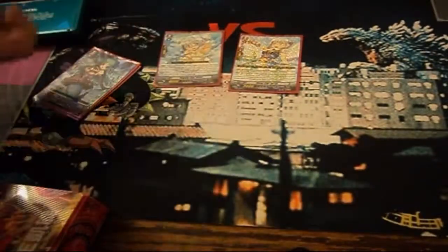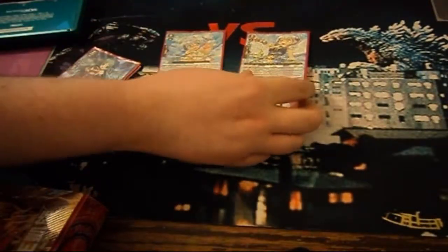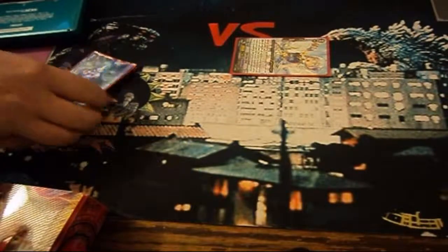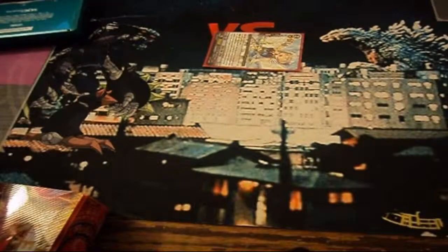You can also bounce her back due to Coral's ability: if she hits the Vanguard, you can bounce somebody back in the front row. And if you have grade one Coral in the soul, you get to bounce the back row as well. The grade two Coral has the searching ability and she's good pressure because of that. You don't actually need grade one Coral in the soul in order to do it, although it is pretty beneficial.